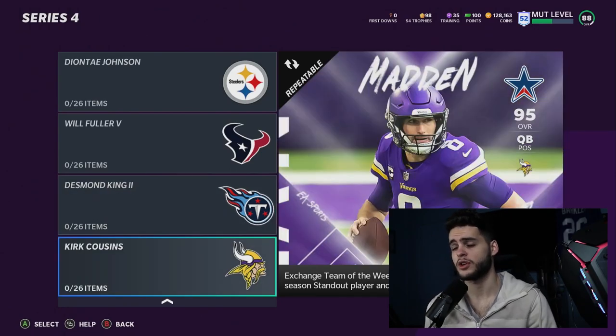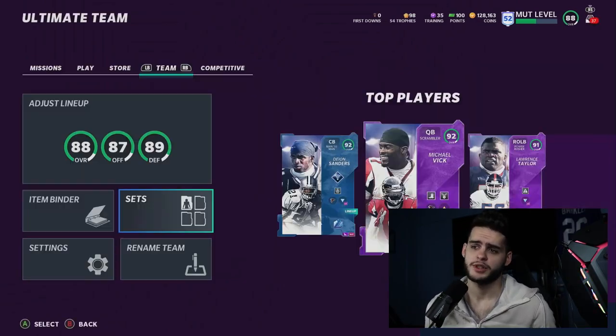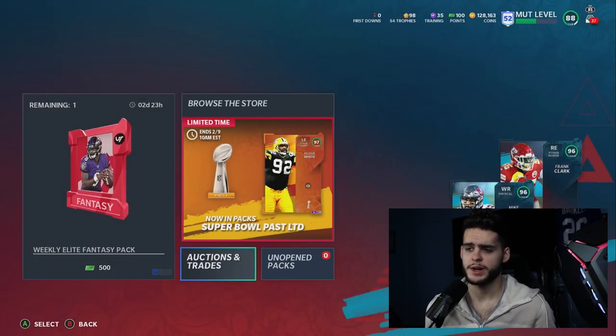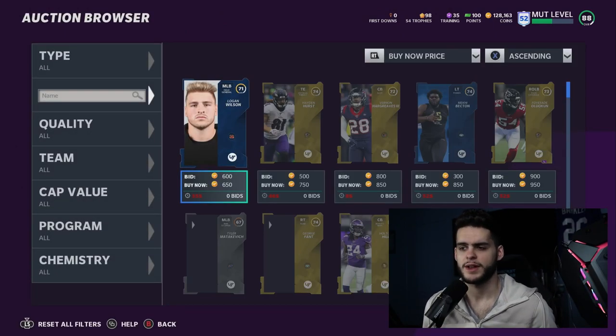Those are our 32 Team Standouts for today. Now we're going to head over to the auction block — I'm going to show you guys the NFL Honors players and Brady, then head on over to the standouts to check those stats out and give them some time to get into the block, because that stuff can potentially take a while.